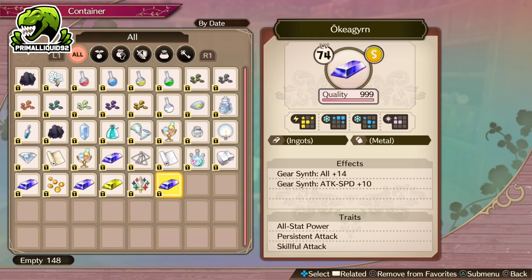Also try and get as many of the alchemic components — so the elements just below the quality — try to get them as high up as you can as well, but they aren't really necessary. As you can see, my light element isn't actually maxed — that's fine, it's still more than good enough for this process. Also, just make sure you max out the effect. You do want Gearsynth plus 14 to all and you want Gearsynth plus 10 to attack and speed.